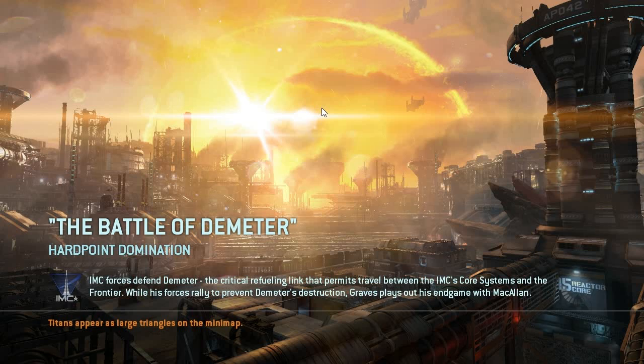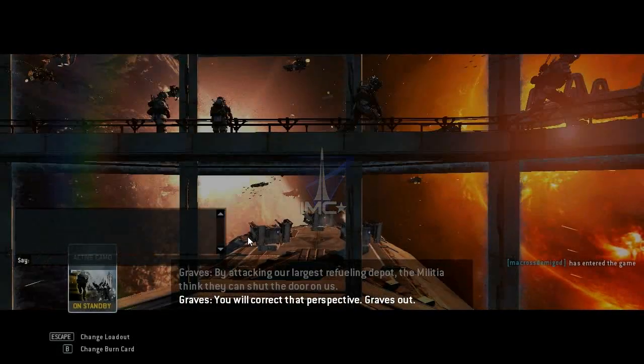The Gatwick — the gateway to the frontier. By attacking our largest refueling depot, the militia thinks they can shut the door on us. You will correct that perspective. Graves out.